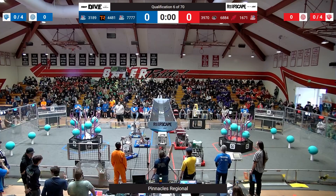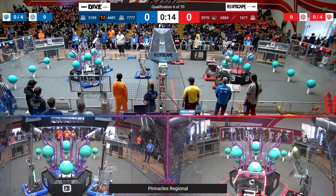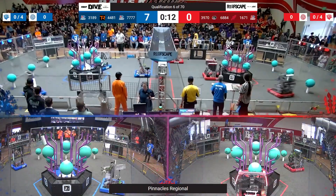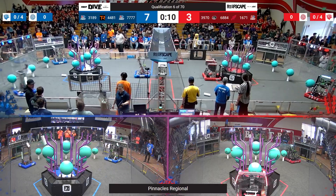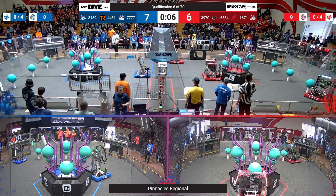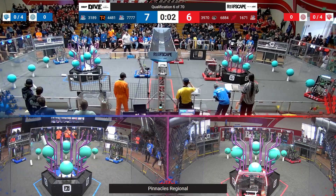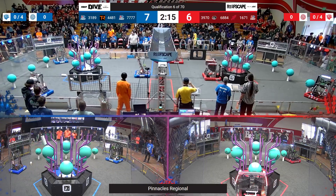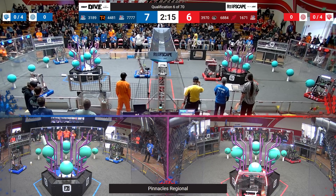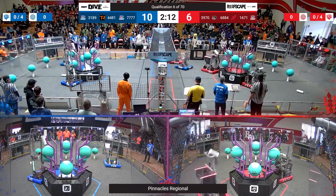Behind the lines in 3, 2, 1, go! Off to the races. The Blue Alliance managing to get one algae scored, once coral scored on the reef. The Rembrandts make one, miss one — near miss for them there too. Rembrandts are going to definitely clean up that auto. That's got high potential.